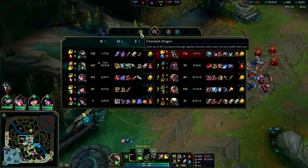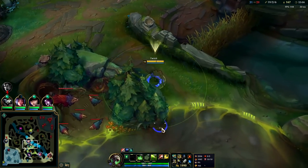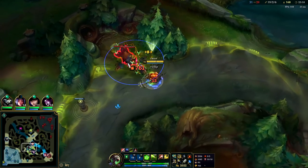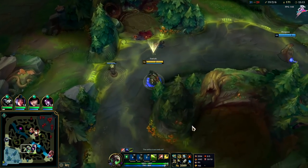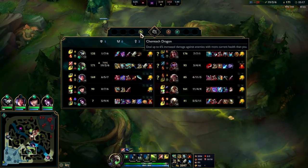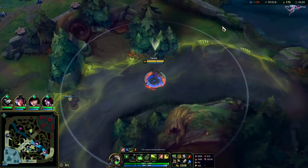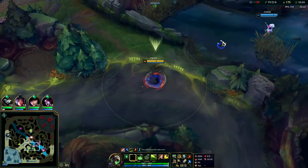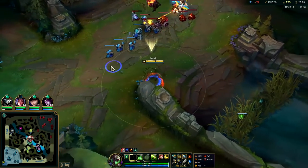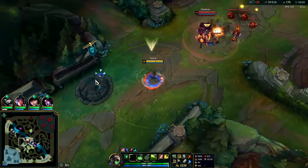Even against minions and monsters, it's normally not going to help you. Against champions, it only helps if they currently have more current HP than you — I assume that's percent based, otherwise it would only be good against tanks. So if you have 90% HP and they have 100%, you'll deal a little extra damage. All the other dragons give consistent bonuses that are always helping.